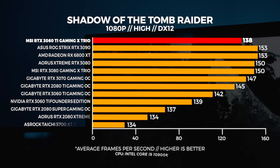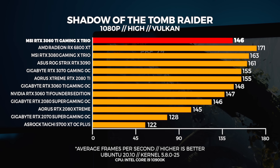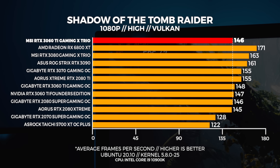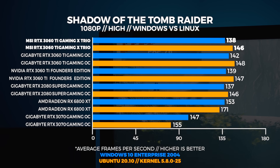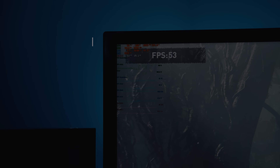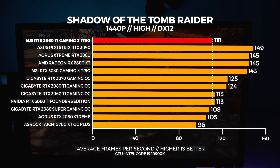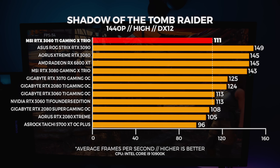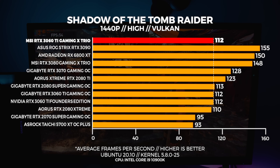The first thing you're probably noticing is that at 1080p the 3060 Ti Gaming X Trio is slightly slower than the other two 3060 Ti's we've tested. This is not going to be the trend for the rest of the tests. As usual with Linux and Vulkan, performance is better at 1080p, which is what you're seeing with all the other cards on this graph as well. We put the 2080 Super next to the 3060 Ti's as a reference — at 1440p there's a small uplift compared to the 2080 Super. In Linux all three 3060 Ti's perform exactly the same.